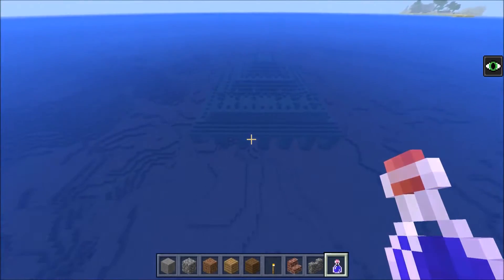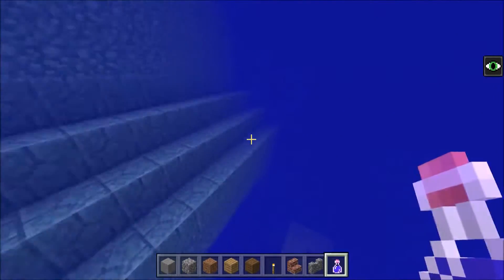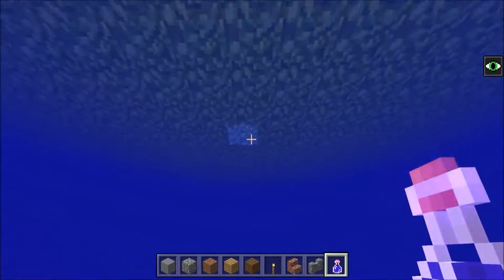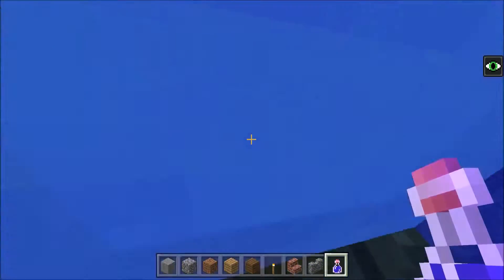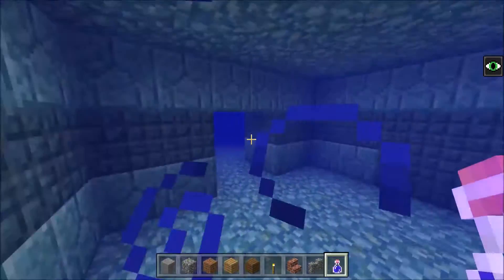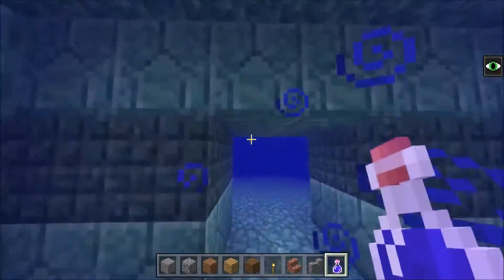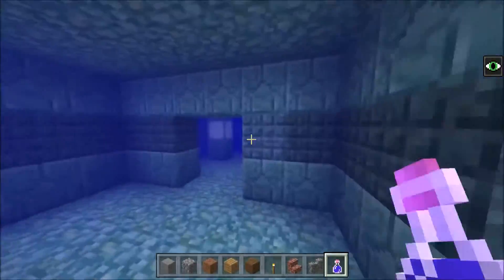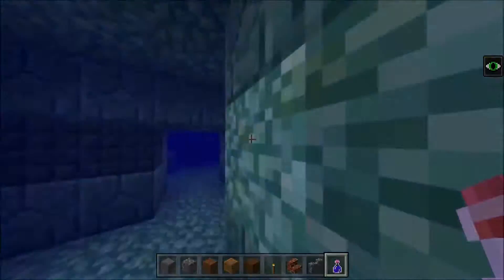Number six: Ocean Monuments. Now that we're through the technical changes, let's talk about some actual features. Ocean Monuments have arrived on Pocket Edition with all the different blocks included, such as Prismarine and Sea Lanterns. Two new mobs have also been added: the Guardians and the Elder Guardians. Interestingly, Elder Guardians are being considered a boss on Pocket Edition, most likely to further promote this update known as the Boss Update. We'll get to the more well-known and infamous boss later in the list.